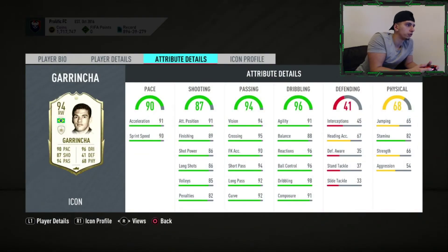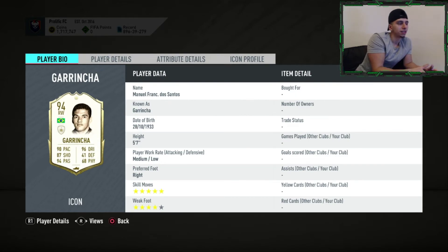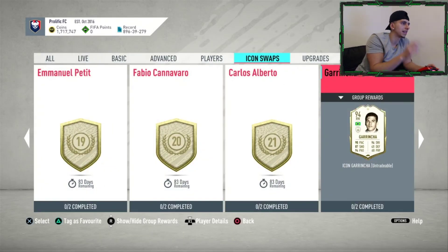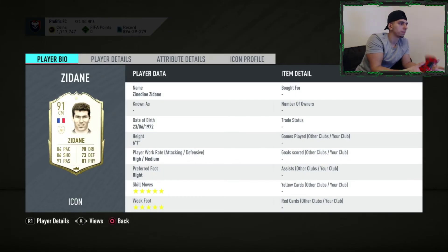Garrincha — fast, dribbling just off the charts, shooting is good as well. Maybe a marksman or hunter card on him. Very good card. The only thing is with medium/low work rate I find that wingers can go a bit missing, similar to medium/medium, which is why I'm not a big fan of that work rate. But five star, four star is very good. That's a hit.